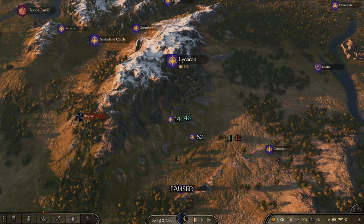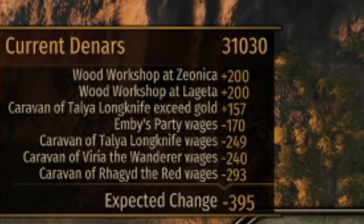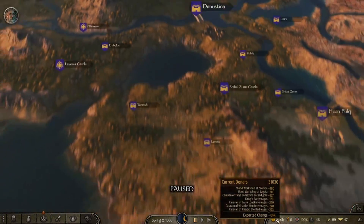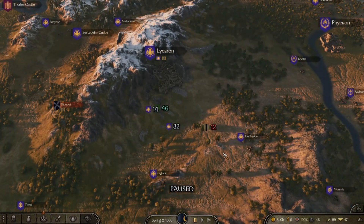So as you can see, I'm down to 31k gold, but that's because the workshop was capped at 200, as you can see right there. Right now it says I'm at an expected change of negative 395, but in a couple of days I'm going to be in the positive.